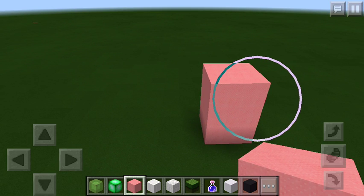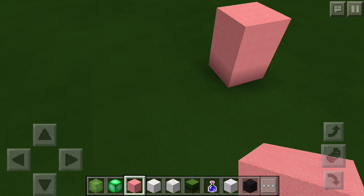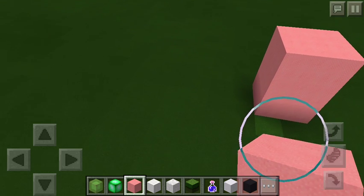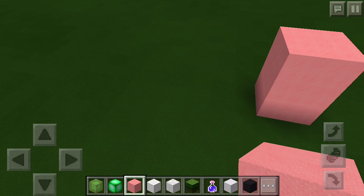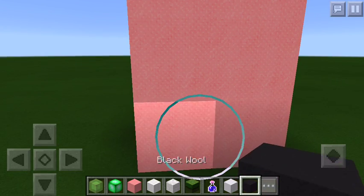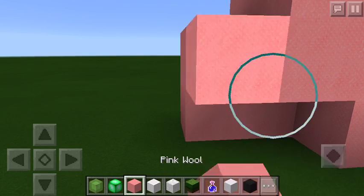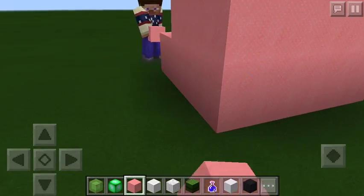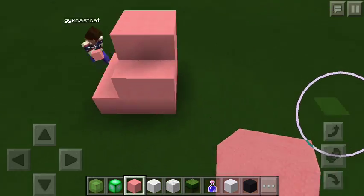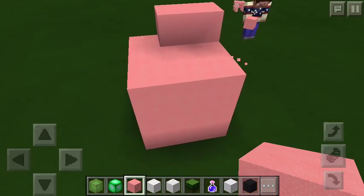A three-block tall structure — it's with pink wool. This is the piggy first. Here's all we need to do: make it a bit bigger. We need to make it a square, and that's what Gymnast Cat is doing right now.